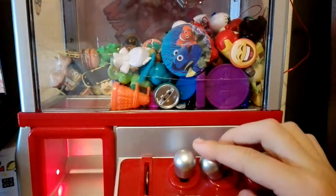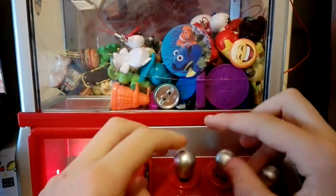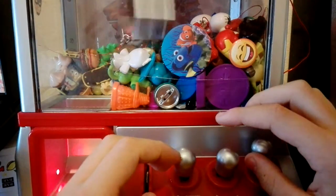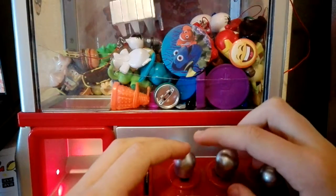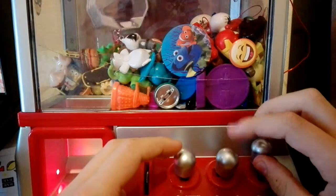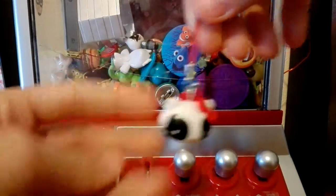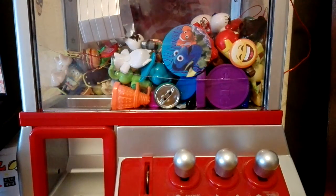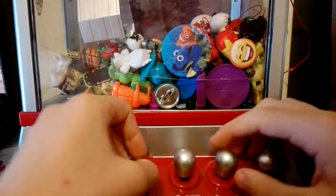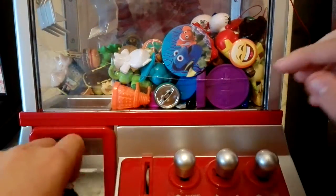Looks like we could maybe get this Hello Kitty figure — maybe it's propped up a bit. We're gonna try and pull it in. Don't think we're gonna be able to get it on this go — definitely moved it to a better place though. Come on, grab it! Looks like we're not gonna get it on this go, but we did win another Hello Kitty Kiss keychain and we got this little ring — that's cool. We're doing really well with these Hello Kitty Kiss things.